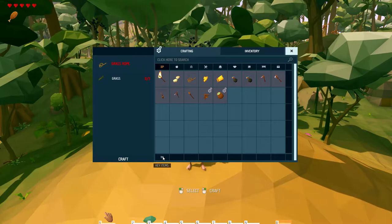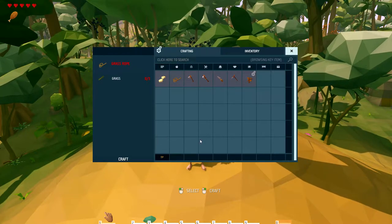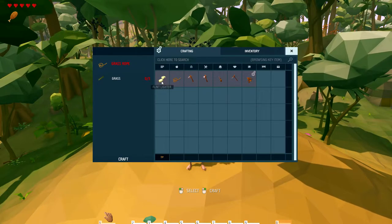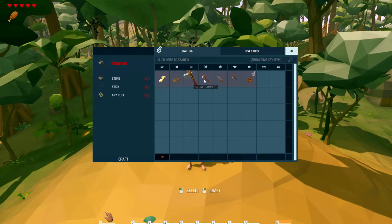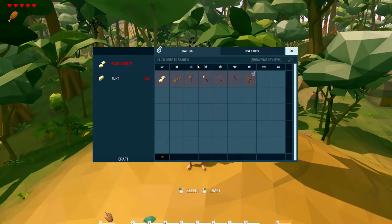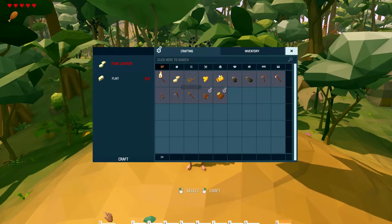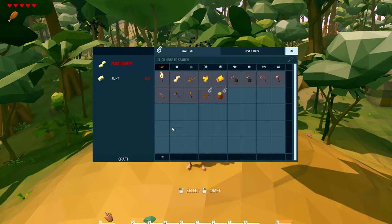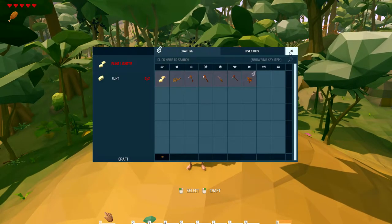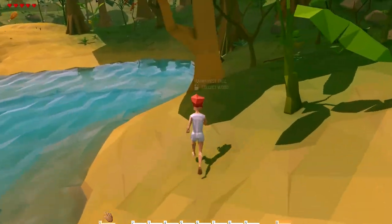Now this little tab down here at the bottom is called your key items. I would suggest everybody focus on the key items when they first get started. As you build the key items, slowly other items will be unlocked in the crafting menu. Focus on the key items and make the first parts of the stuff in the crafting menu, and you'll have no problem unlocking everything.